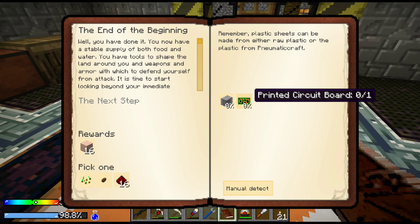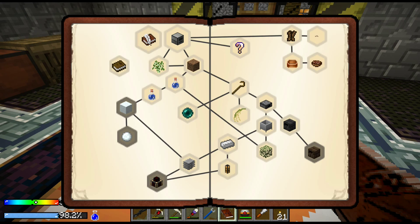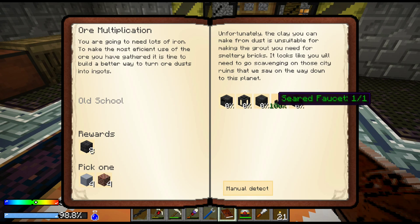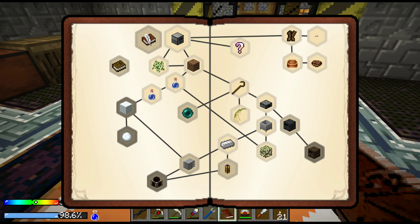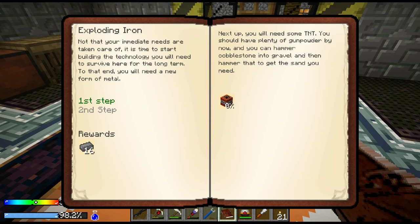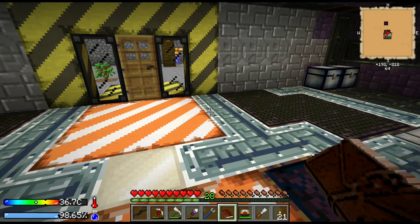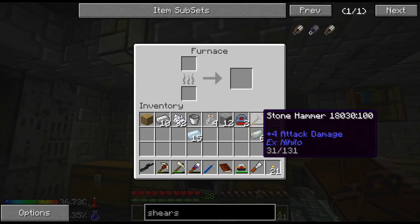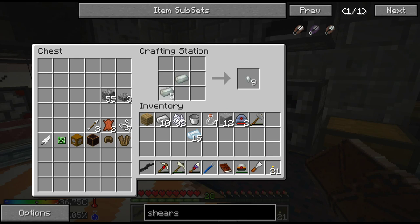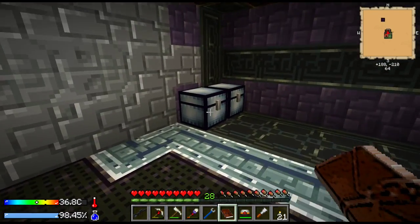Let's get the invar down and see what else has opened up while we're at it. That is plastic sheets, a printed circuit board - this is where we start getting into the old Pneumaticraft. We still need to kill some more zombies, and that involves going over to the city which I'm not anxious to do anytime soon. Under pressure we have as well, and we want some TNT for that.